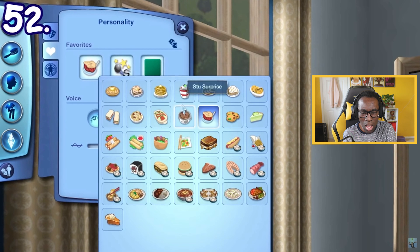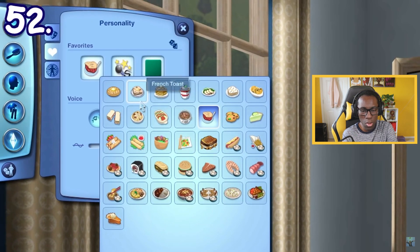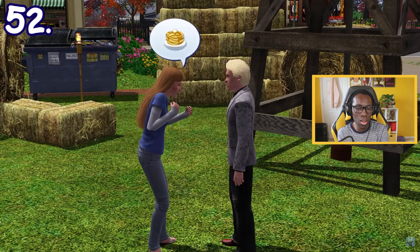Sims can have a favorite food, which they can pick from Create-a-Sim or be picked at random for Sims who were born in-game. Sims will be happier when they eat their favorite food. They may also cook their favorite food autonomously if they know how to cook it, and you can find them talking about their favorite food in conversation.